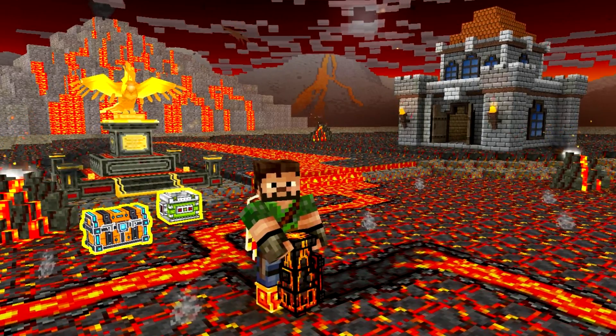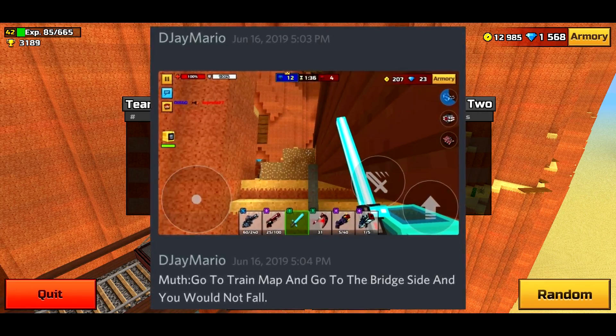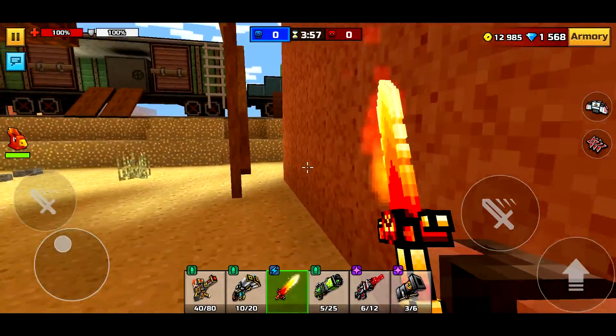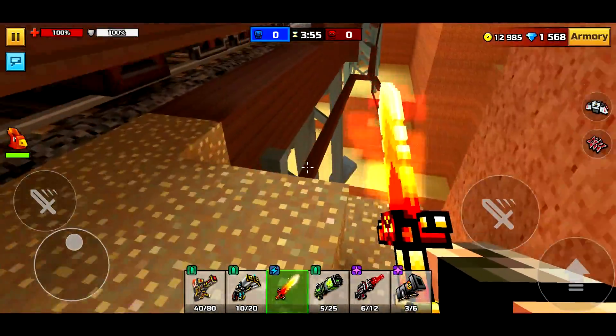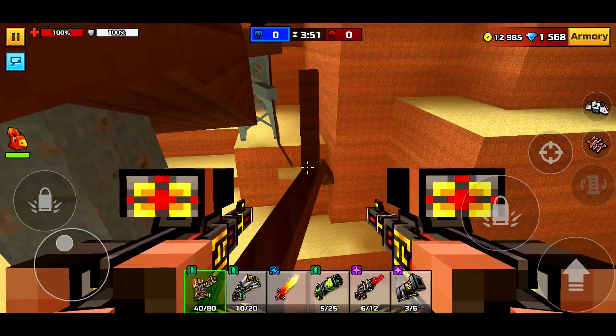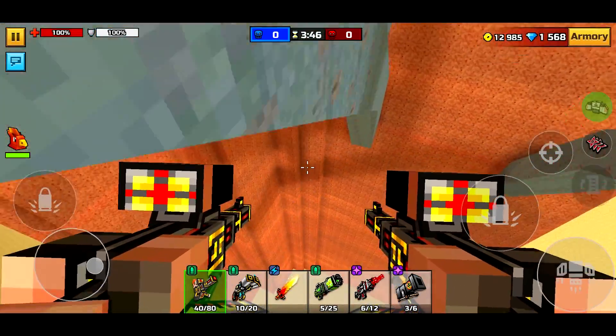Everyone already knows how all this works, so let's just get into the video. Go to the train map and go to the bridge side and you will not fall. He is like right here. I'm not sure if he means this — I thought this was gonna be a little bit different. I want to try something else out.